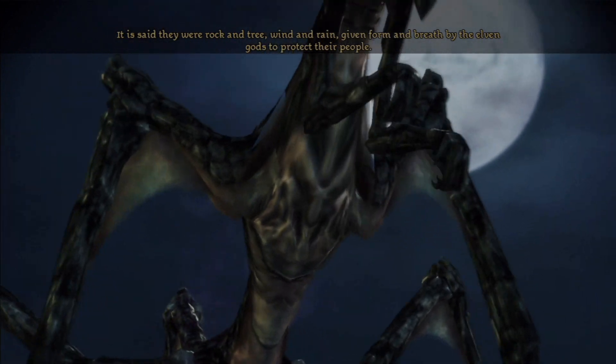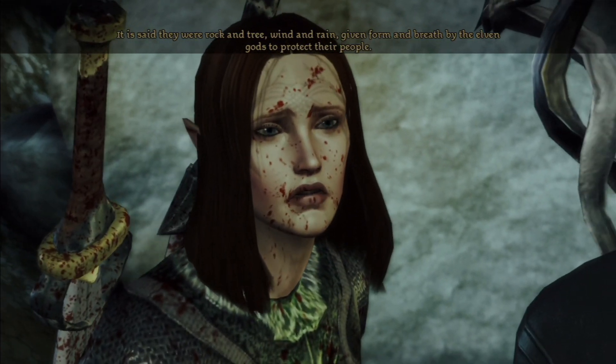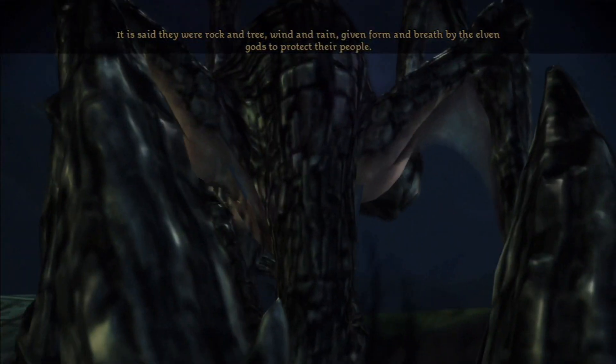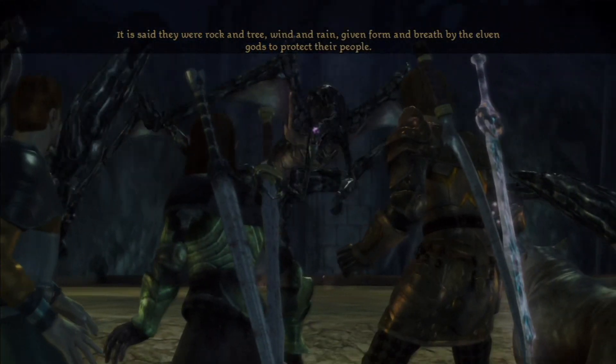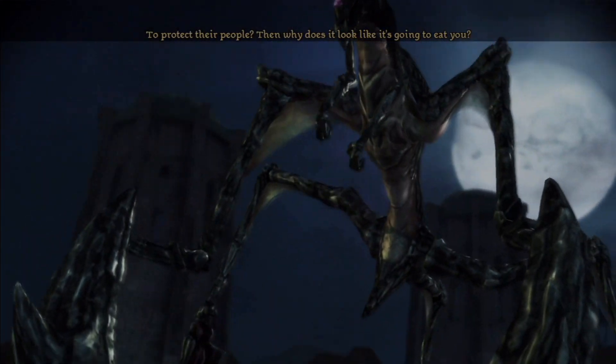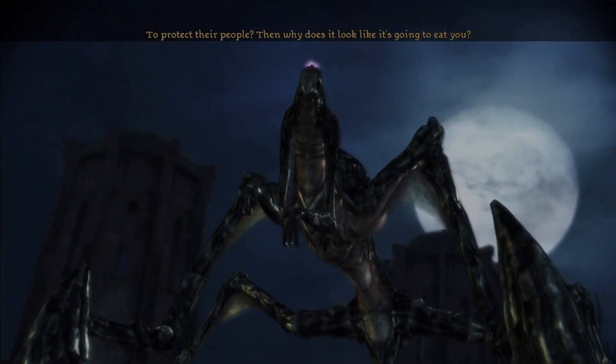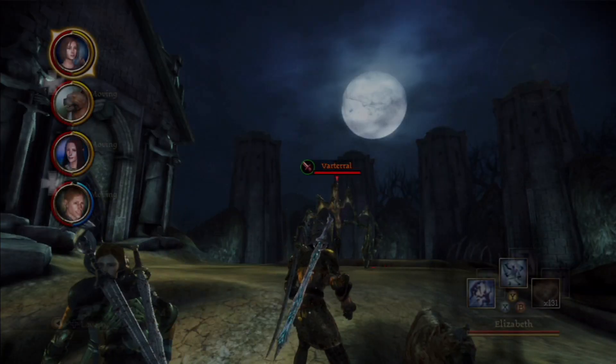The Varteril is a huge bug-like thing that stands on five legs, has a thin body with a head and two small arms. Despite its size, it is very, very fast. We only ever see them in close quarters, but I dread to think how fast these things can move in an open field. It can also jump very high due to its powerful legs.